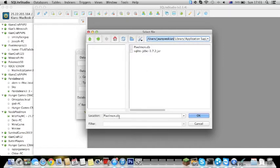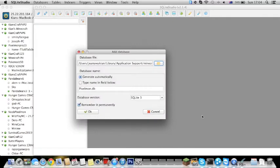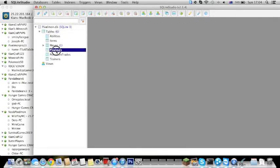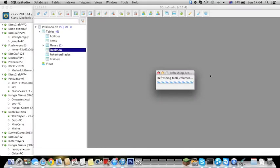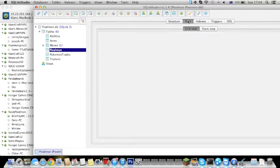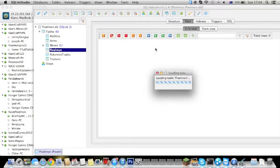Just click it and it will appear like that. Click OK. After that, click OK again. Then double-click, then double-click the Tables. Click 'Pixelmon', then wait for it to load. Then click Data, and just wait for it to load again.